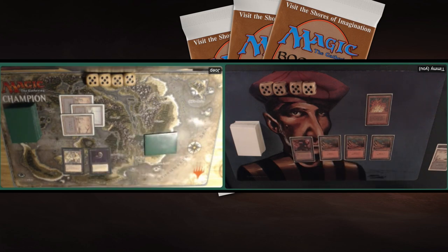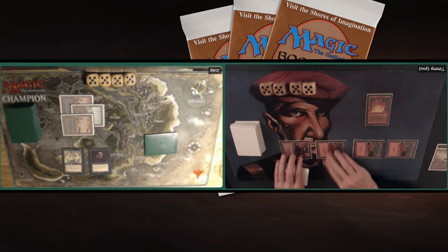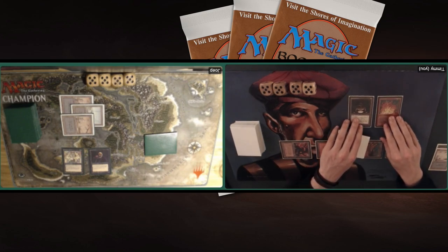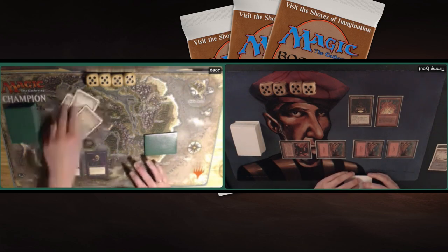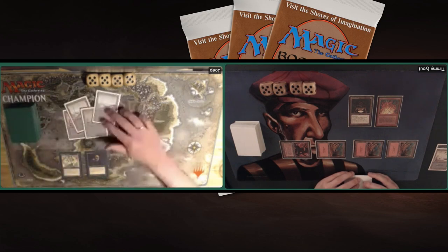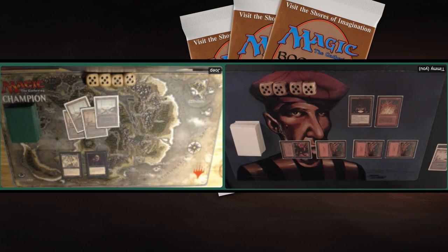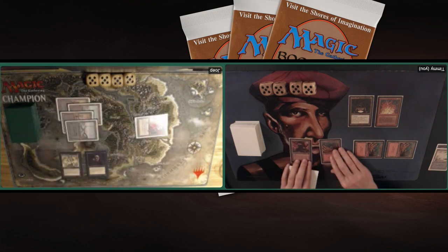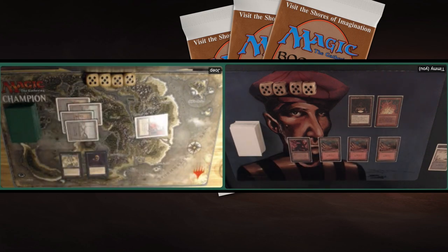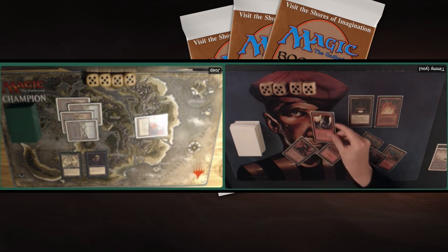There's a Mishra's Factory - tapping four, finding my Clay Statue again. Maybe next turn I can start swinging with it to put a little pressure on Joop. That's something I couldn't do in Game 1 where I was just under a lot of pressure all the time. We haven't seen an Evil Presence yet, haven't seen a Zombie Master yet. Joop's got four Swamps and plays Nevinyrral's Disc. It's not great, but not the worst. If he gets a Zombie Master next turn it gets really problematic.